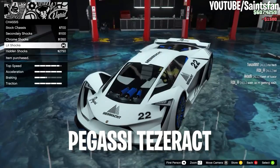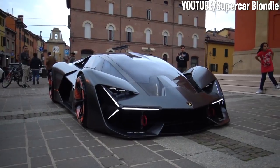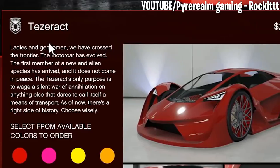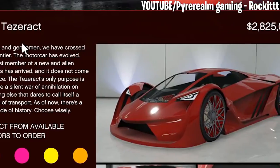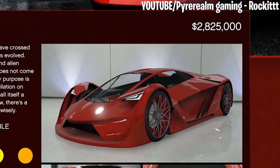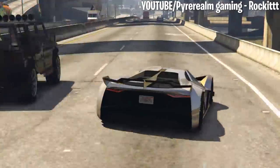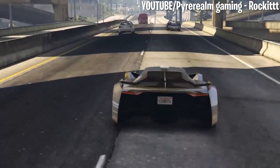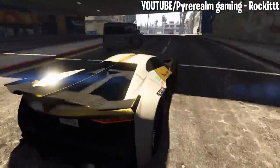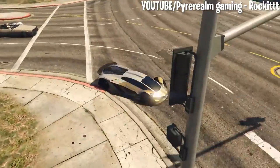Number 4: Tesseract. The Tesseract, which takes inspiration from the Lamborghini Terzo Millenio, is one of the most iconic vehicles in GTA Online. Not only is it one of the top five fastest cars in the game, but it's also the most expensive, costing players a ridiculous $2,825,000. It's definitely one of the slickest looking cars in GTA and can even hit speeds up to 138 miles per hour. Did we mention it's powered by electricity too? Looks like you don't need gas to go fast after all.